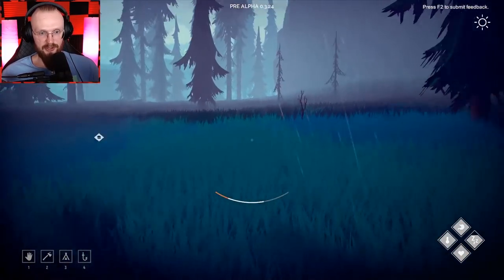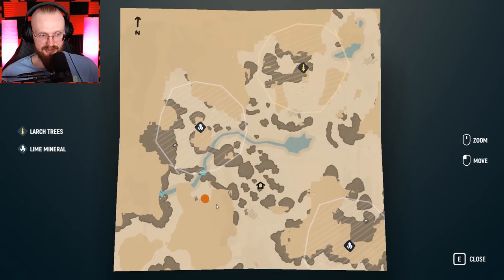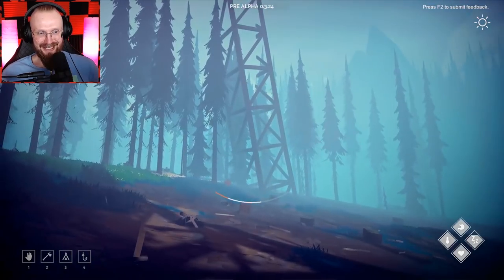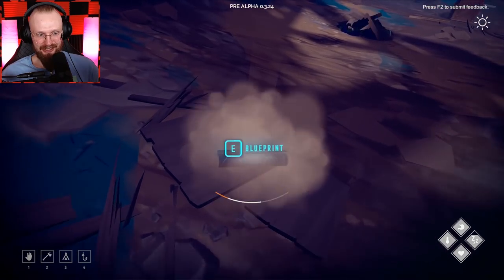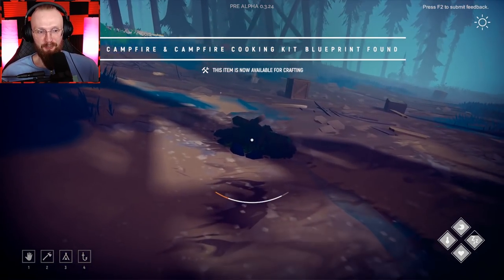There's something destroyed over here but I don't see any crates close to it. I don't even know what that place is — it looks like something crashed. Oh, I see a blueprint! Yes, yes. And I see another thing. Can I get the blueprint? What are we going to get inside? So campfire and campfire cooking kit blueprint found!